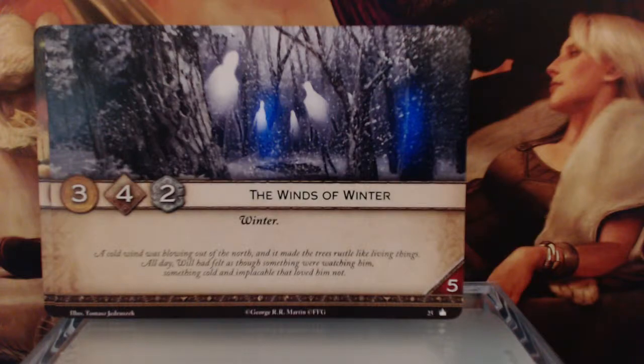The Winds of Winter. 3 gold, 4 initiative, 2 claim — Winter keyword, with a 5 reserve. So this is really a solid, solid card. All right gold, decent initiative — there's a good chance even in a 4-player game you'll win initiative with this card, especially if you have one or two cards that give you a boost. And that 2 claim with really no limitations. The only limitations are the low gold and low reserve. Nope, that's a nasty card.